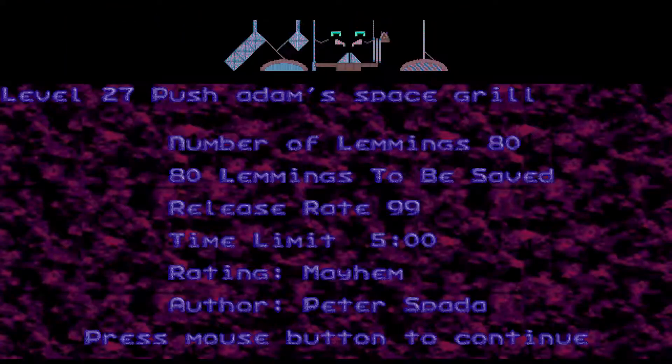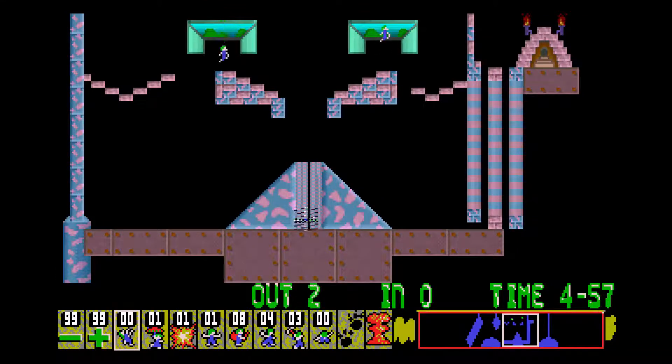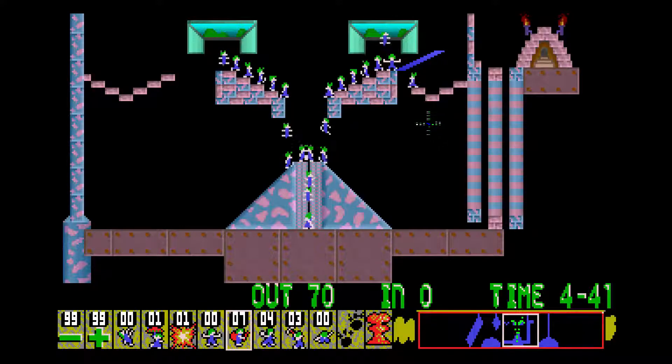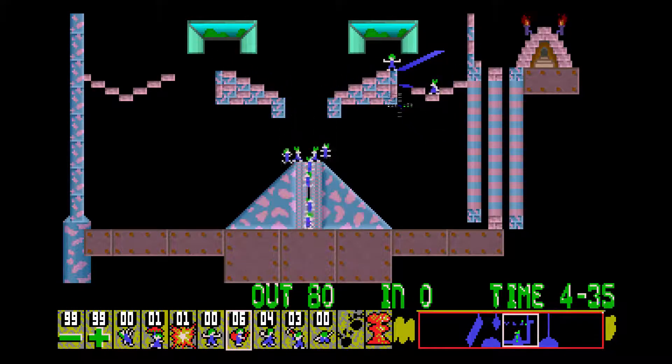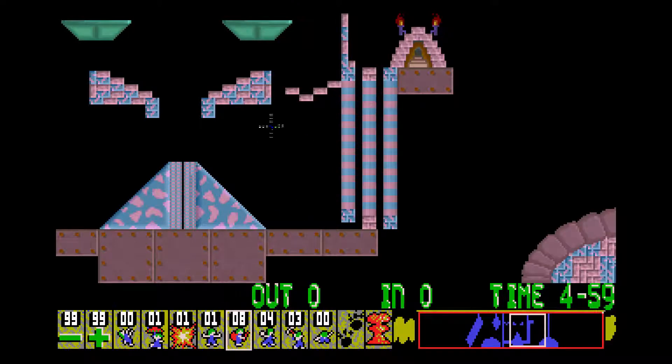So we're on to level 27 now, 'Push Adam Space Scroll' - we've got to save every lemming, and it does not look like it's going to be too easy. I do not expect them to both come out facing to the right, in all honesty. I don't think we can get back up there with just two builders, so I think we need to revise this one a bit.